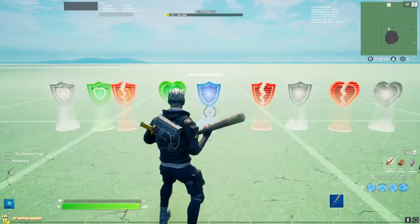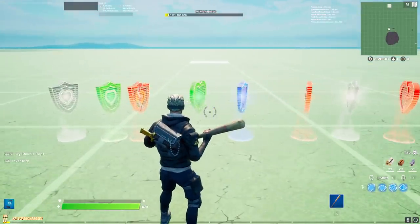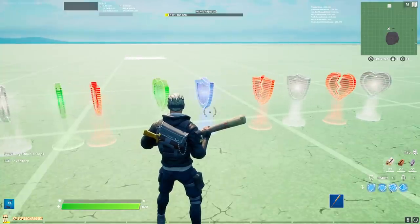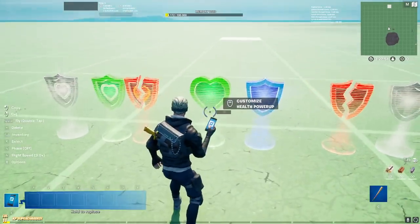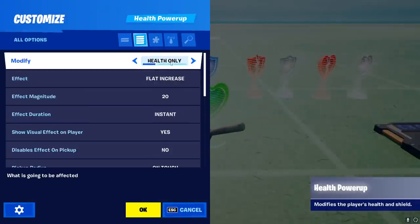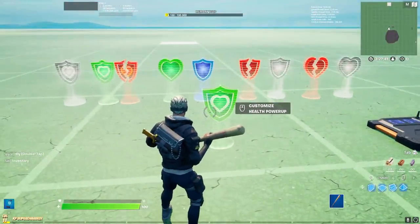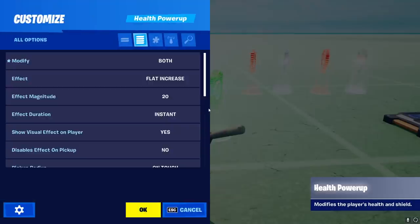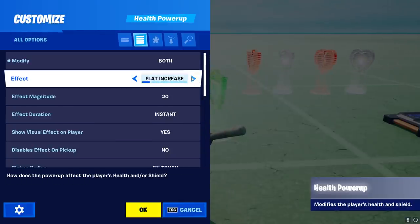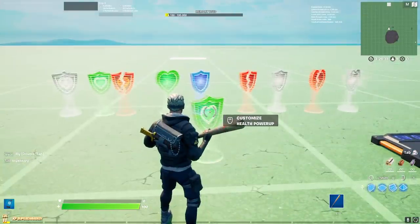Moving on to number three, we have the new health power up device, which has so many possibilities. First, starting with the custom prop-making possibilities — this device has six different options for how it can look. The two main options are health only and shield only, which is the blue shield, and then both combined. You can also change all of these into different colors: everything that is increased is green, everything decreased is red, and everything set is gray. This makes for so much cool stuff you can build.